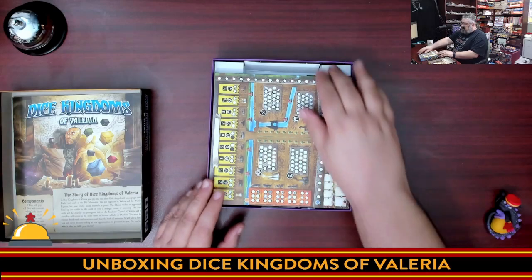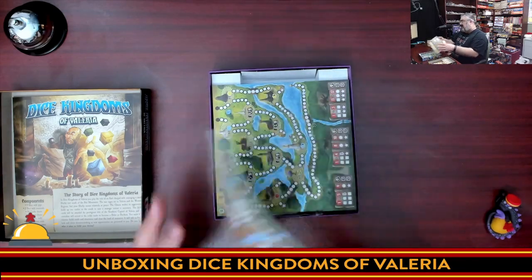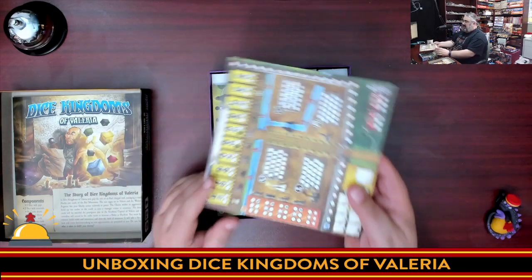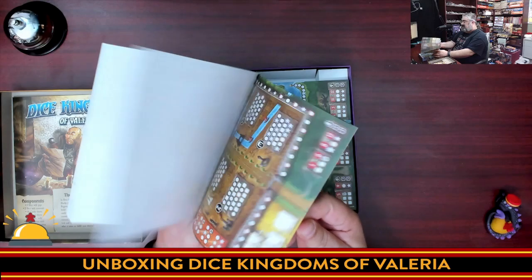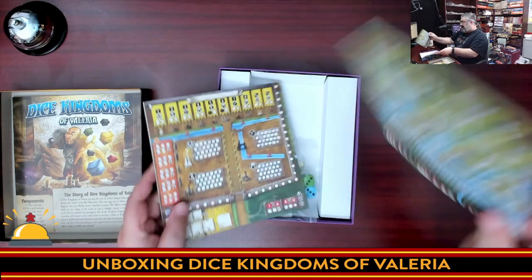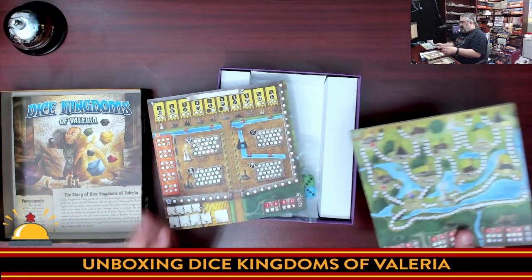Then we have pads — these are colorful. That is one colorful pad, and there's a lot. It's not two-sided. I don't personally understand — maybe it's a printing cost thing. But please, if you're doing a roll-and-write, give me two-sided sheets. You get double the replayability with that. Anyway, single-sided pad. Slight disappointment there — not enough to ruin the game.